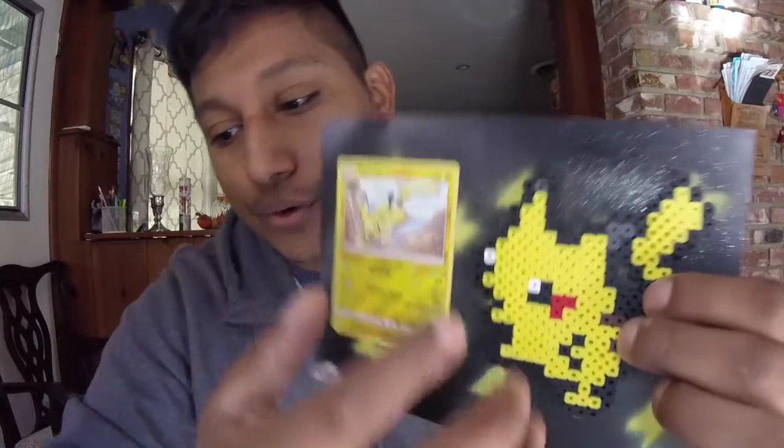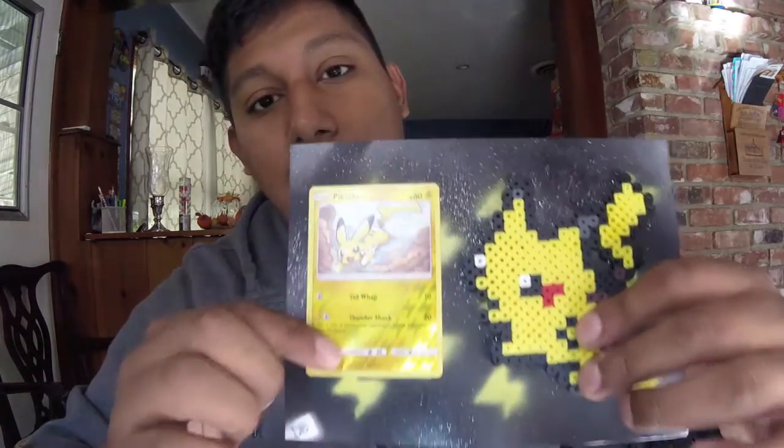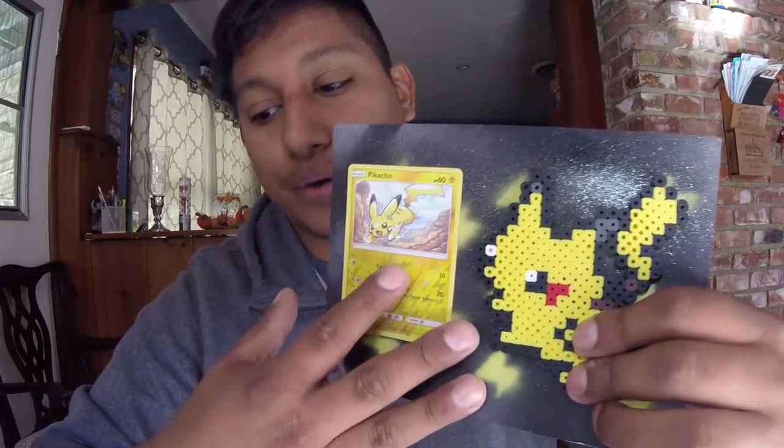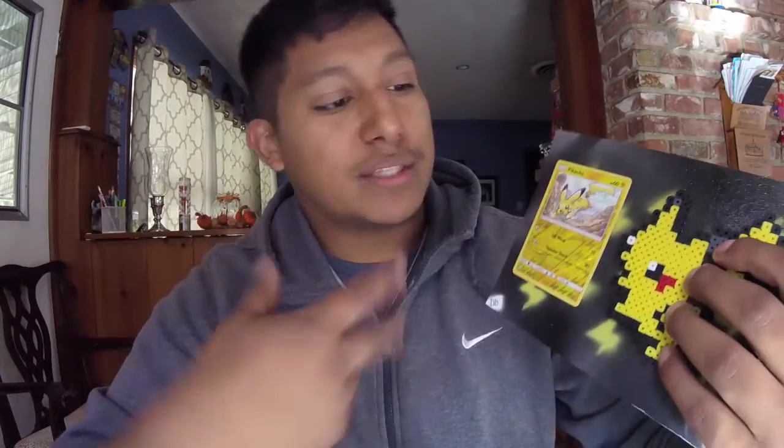Let me break it down — I make a background so you guys have something nice, kind of like a little poster. We got a nice little pixelated art piece with a nice card to go with it — something you'd frame up or put on a wall. I can make these for different Pokémon; I just made Pikachu first because it was something I had available and could put together very quickly.